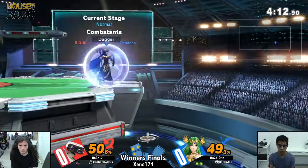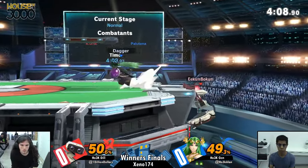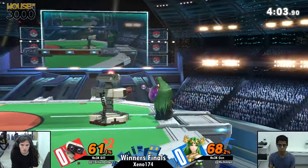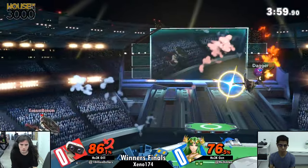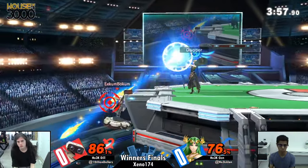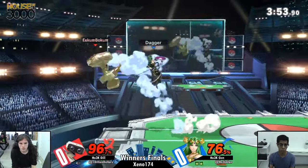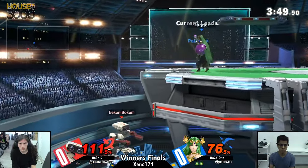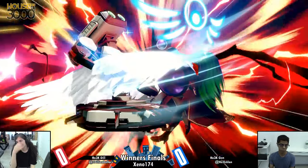Outspacing the down tilt in order to get that punish — it's hard to punish down tilt, but if you know what's coming you can definitely capitalize. The forward air wasn't a quick enough punish on that one, but that was pretty good. He was still safe. ROB is a big boy — that's one of the few weaknesses.